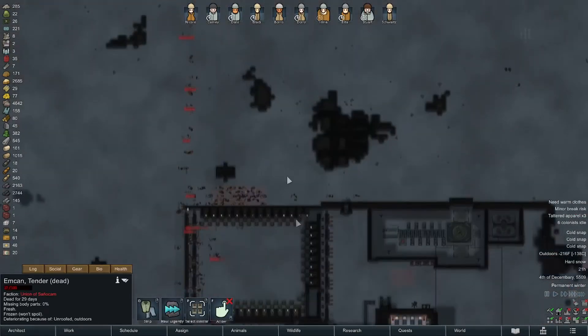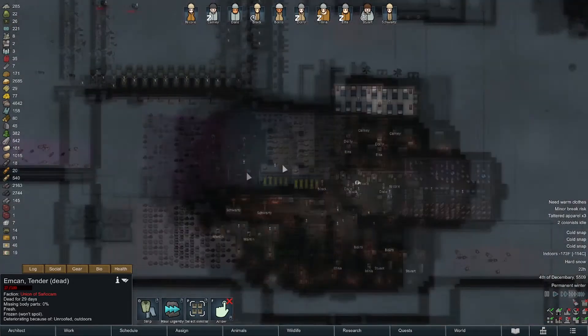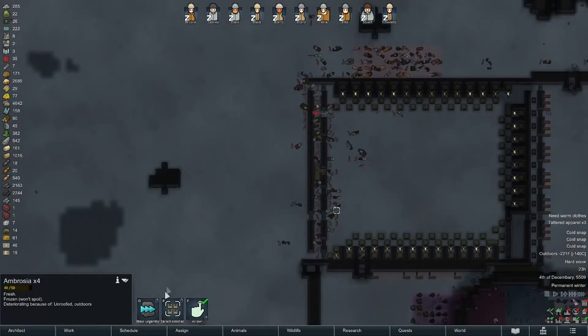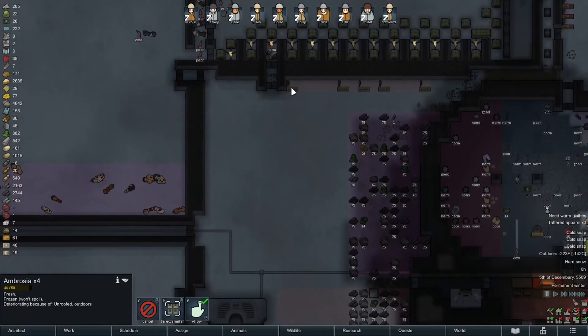You can tell who has the best gear because they make it the furthest. We'll go out and gather anything that looks useful. We also have to clear out the carcasses — they don't just drop uranium sadly. We do need to make a bunch of traps.